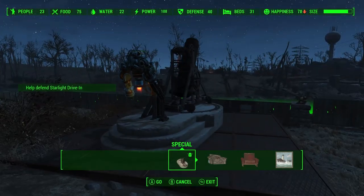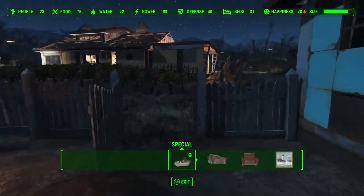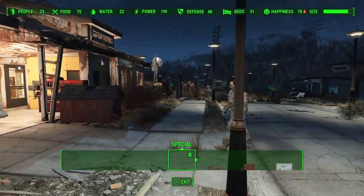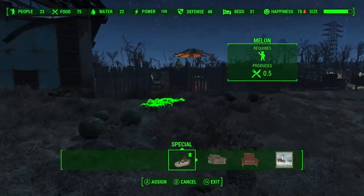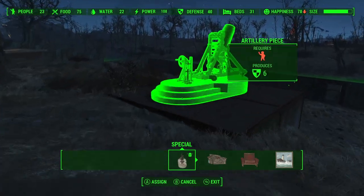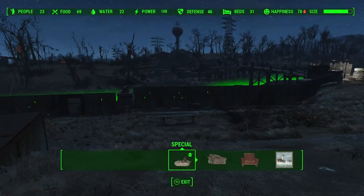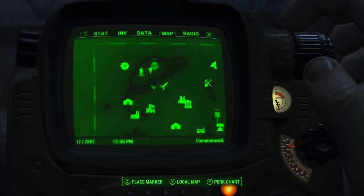I'll take care of it. Okay buddy, where are you at? I had to click on you again because the UI is bugging out. You — come here. The UI is bugging out there for some reason. Now I should be able to assign you to this. And I'll go help defend Starlight Drive-In before I go talk to Father. There we go, even more defense. I didn't even think that was needed or possible. Starlight Drive-In — nobody's even there yet.